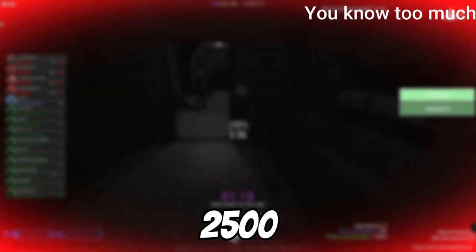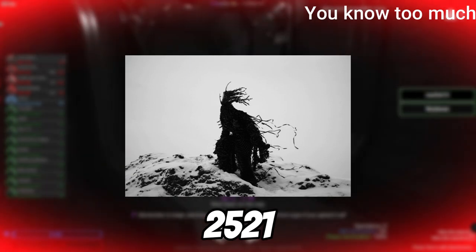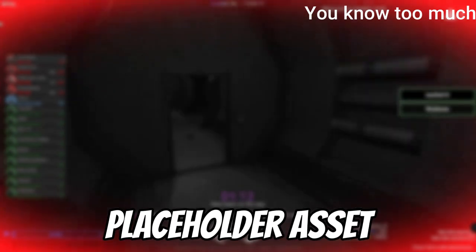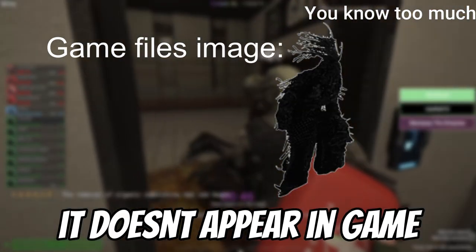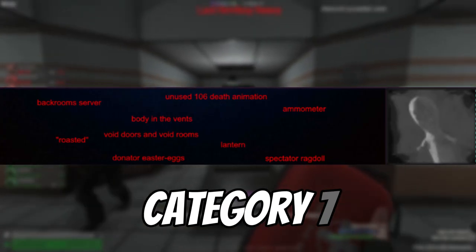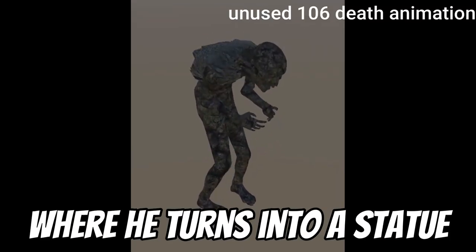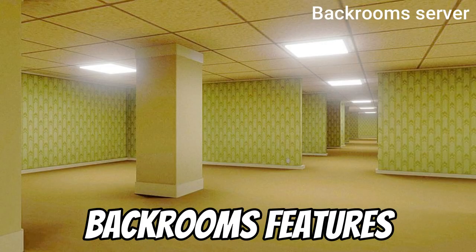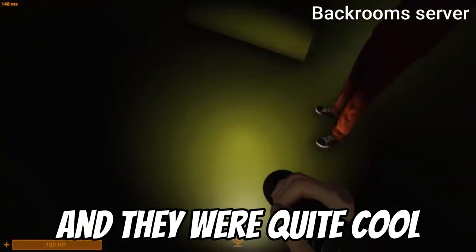The 'you-know-too-much' refers to SCP-2521 — according to one source, an image of SCP-2521 is used as a placeholder asset for the F1 menu to show the layout in the editor, meaning it doesn't appear in-game. In early versions of the game, the LCZ room had plants on both sides. SCP-106 has an unused death animation where he turns into a statue. There were no official backroom features in SCP-106, but there were many modded backroom servers, and they were quite cool.